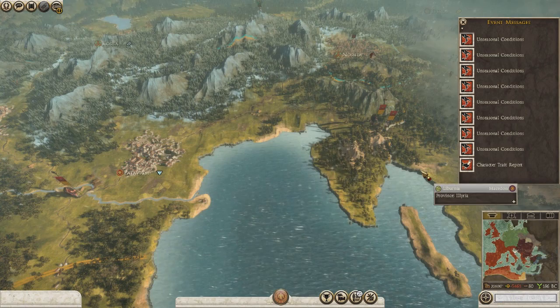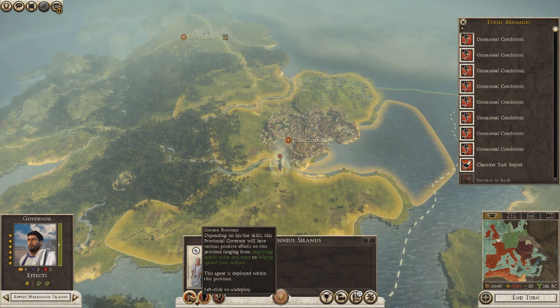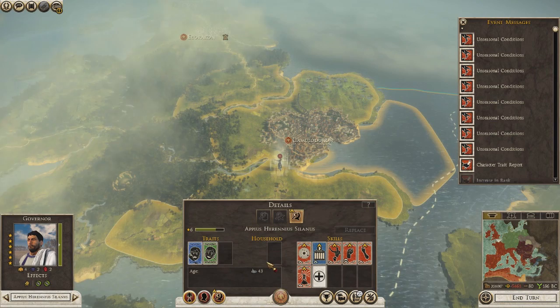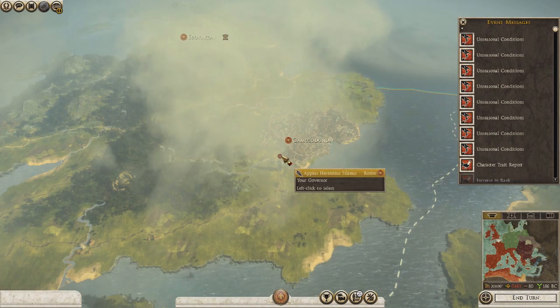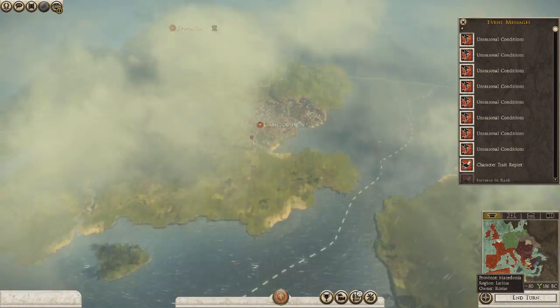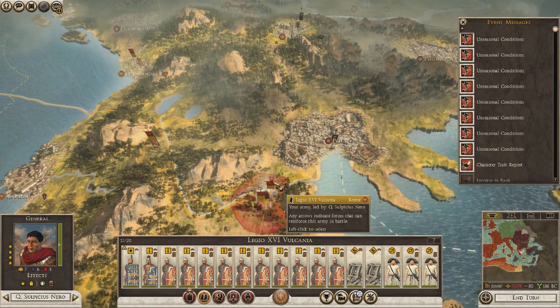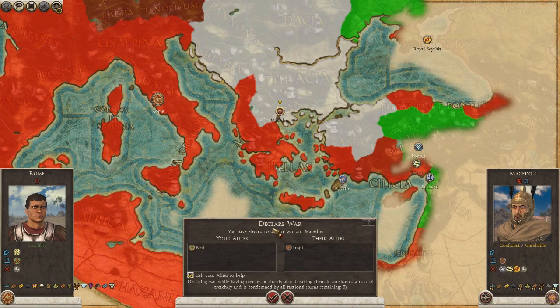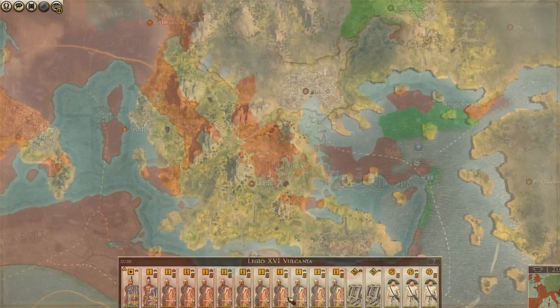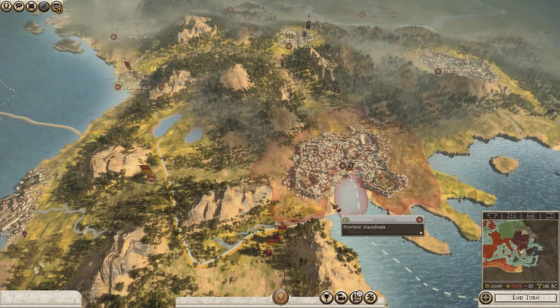Agents are deployed. Alright, I guess it's time to strike. Ready for war - who do we want to lead this? Nero, you gonna lead it? Declare war. Oh - declaring war while having treaties or shortly after breaking them is considered an act of treachery and is condemned by all factions. Cancel! Gotta wait another turn. Thought that might be too soon.